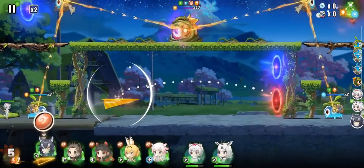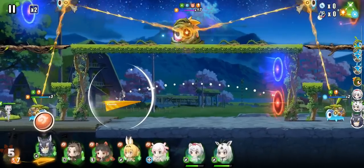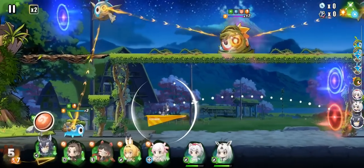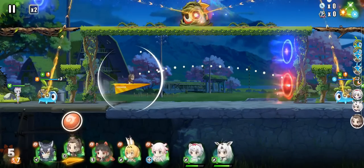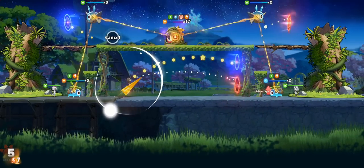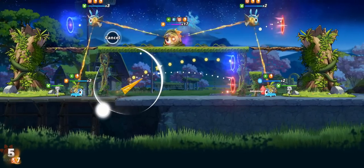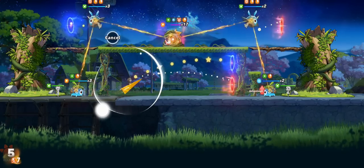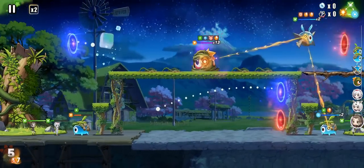We're doing pretty well so far and our HP is pretty topped off. There's another aspect to the stage - we talked about the portals, shared damage, and the spikes. There are also withered tree branches. I'm gonna use our beaver - not activating her miracle though - and go through the portal, hit the guy in the upper left-hand corner, and break this tree branch. The tree branch falls on the guy at the very bottom doing some damage.